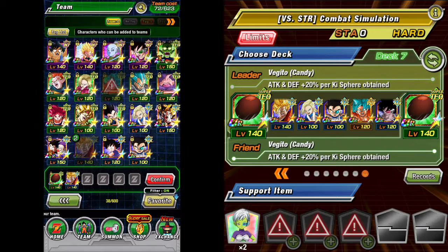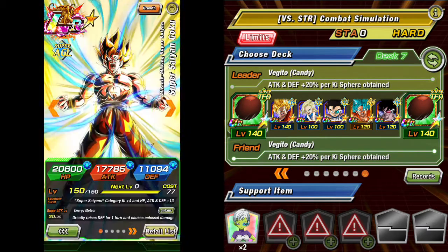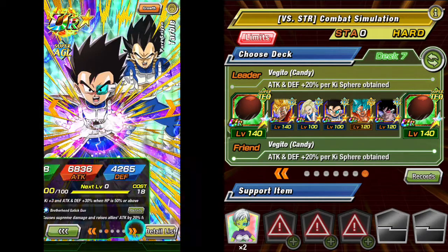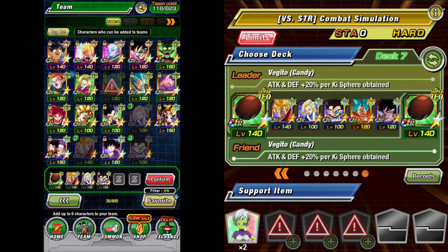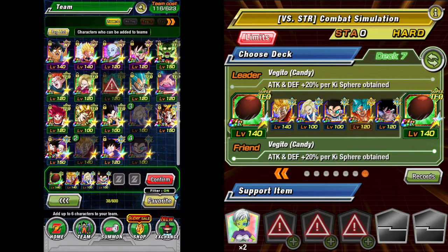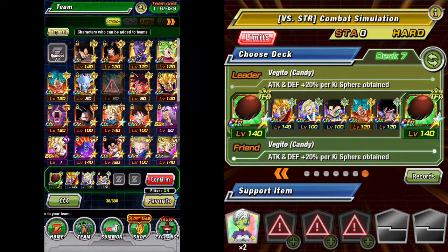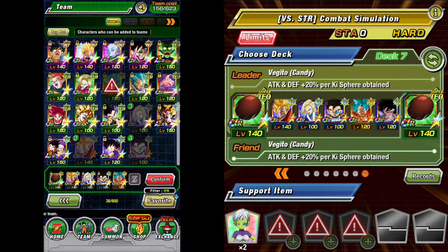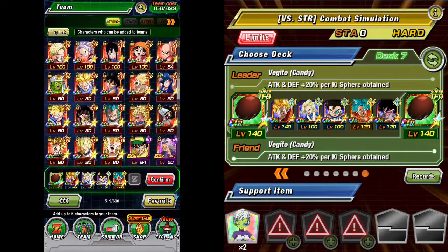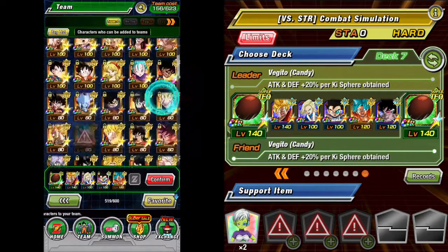Apparently we're getting a 'revive from KO' skill effect coming out with the new anniversary, so we'll see how that works. For agility orbs, I only have two options — I don't have the 50% support either. So what I'm going to do is take this Goku who changes orbs to physical orbs, and Android 18 Future who changes physical orbs to agility orbs. That's a kind of double orb change you can do if you're really struggling for orb changes.